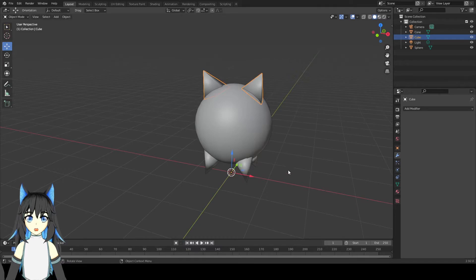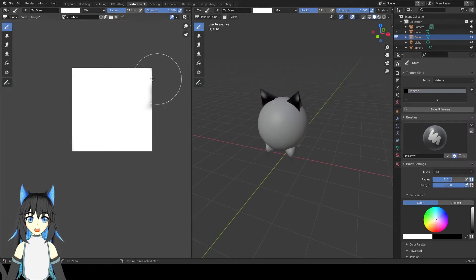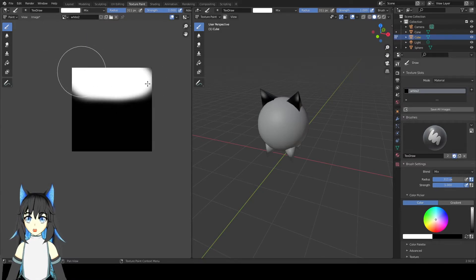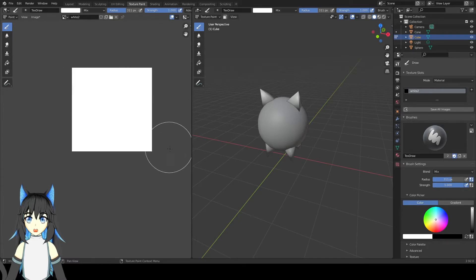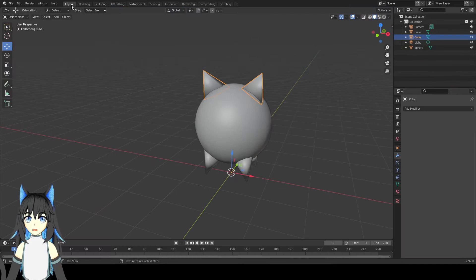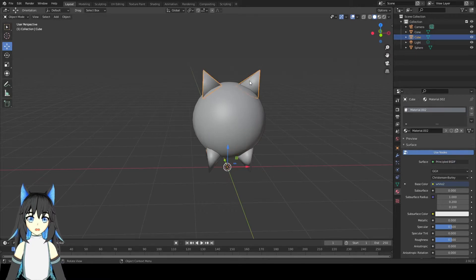Now go to another part and do the same thing. Base color, put white two. Go to white two and color all. For the leg, just go to the material tab here — material properties. Just use the same material, white two. Should rename this — should be white two. Yeah, it's already white color.